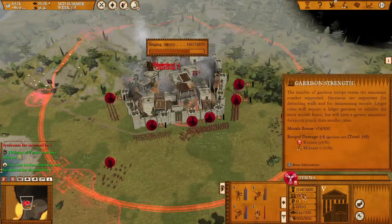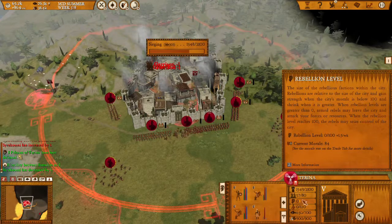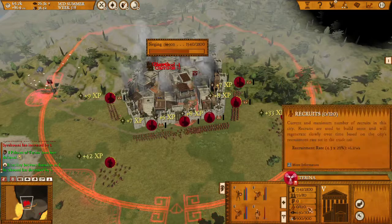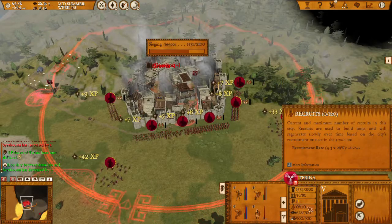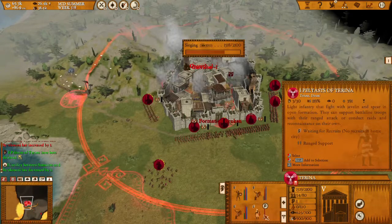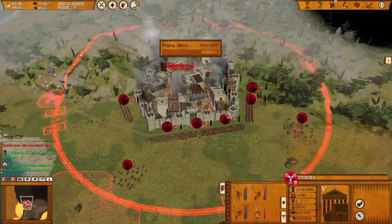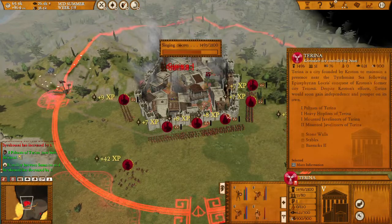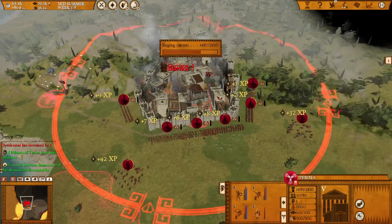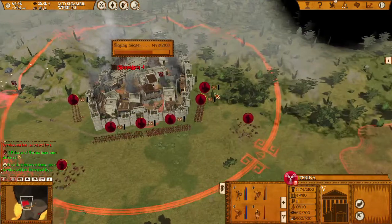They have 60 men inside — 59. Also they are starting to get a bit of rebellion there. They don't have recruits here and we have them located, so they shouldn't be able to reinforce by any means. They are soon forced to come out, I believe, if that is how the AI works.